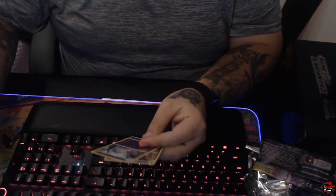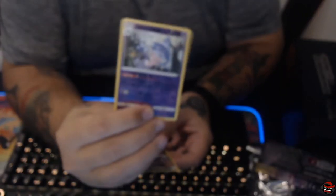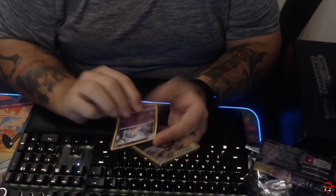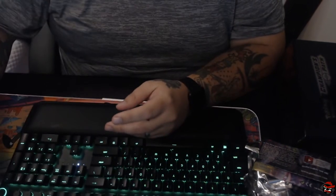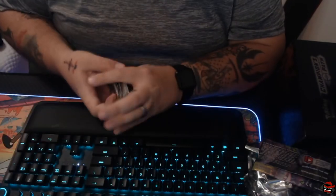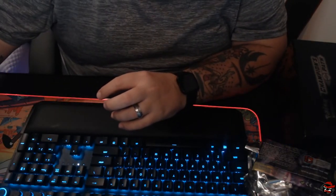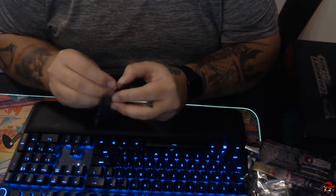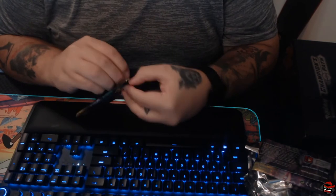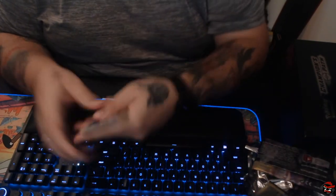And here we go again with some not very good stuff. We have a Reverse Holo Rare Hatterene and a Holo Rare Obstagoon. Let's hope something good comes out of this — we have five packs left. That's five chances of getting the Charizard that we want so desperately.